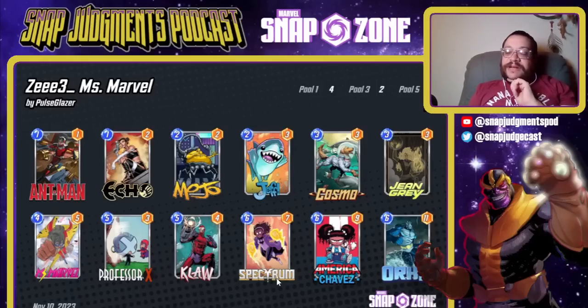Our first deck is Tucker's, named 'Trust.' This deck is fundamentally built around getting Ms. Marvel in the middle, getting Doom or Spectrum to spread out a bunch of power thereafter, and winning. Jean Grey is unbelievably good here, both with Negasonic and with making the opponent play things on top of Echo.